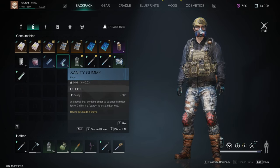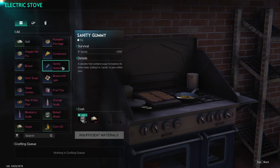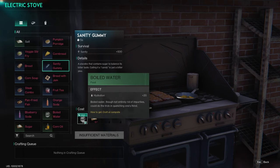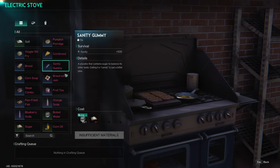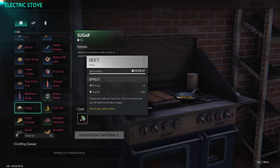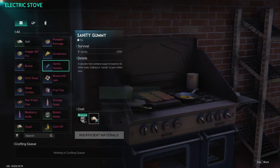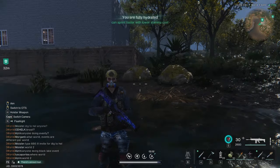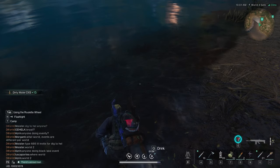Early on, the best way to handle sanity is sanity gummies. You start with some, and the best way to make more is to cook them on a stove — just collect dirty water from any river by pressing G, boil it to make boiled water, then craft sanity gummies using boiled water and sugar. Sugar requires beets, which are scattered throughout the world. Make a couple batches and you'll rarely worry about sanity again.